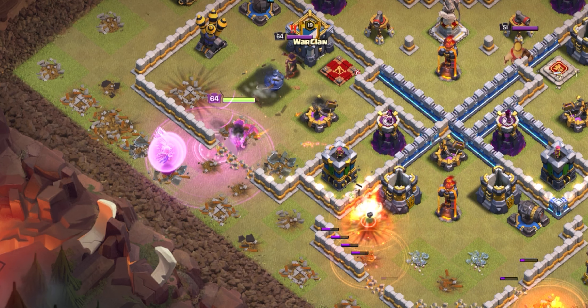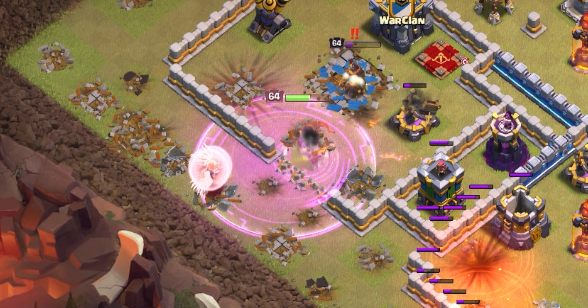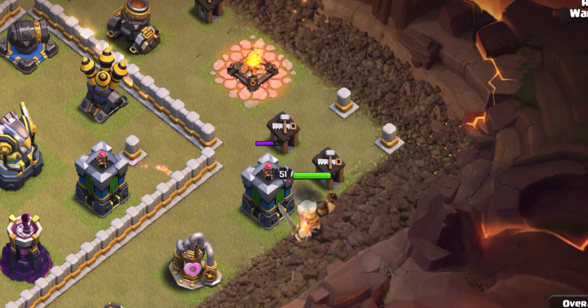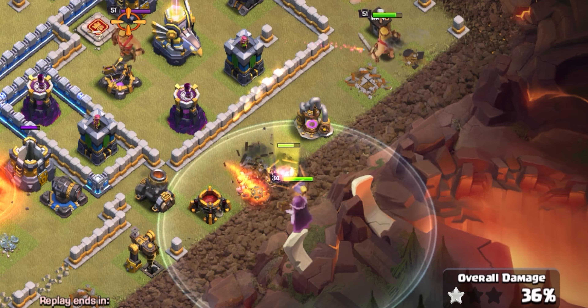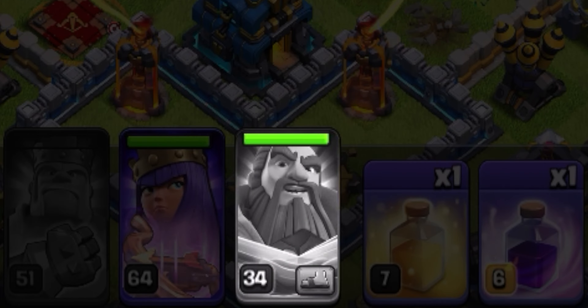The two big priorities we want to get down with the queen are the town hall and the CC. We're going to quickly poison the CC, then rage our queen just to keep her HP up. The main benefit of raging the queen is just to keep her HP up — it has minimal effect on her damage output compared to the advantages rage gives to normal troops. We drop a second rage to help keep her alive while she deals with the enemy queen.